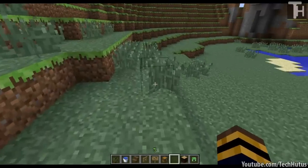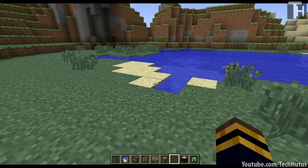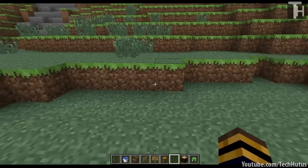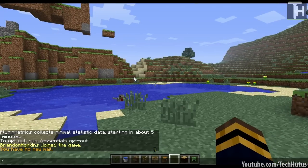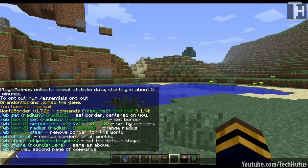I'm going to be going over some of the commands and how to use the basic plugin. I have the plugin installed, and the configuration file only has a few options so I'm not going to go over it. I'll start by going over some of the commands. The first one is /WB, which is an abbreviation for World Border, and that will give you all the commands that you can use.